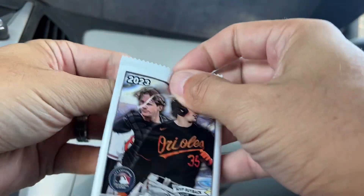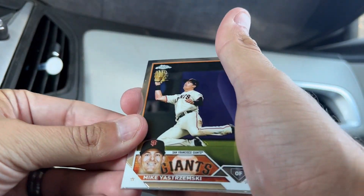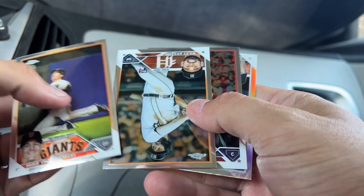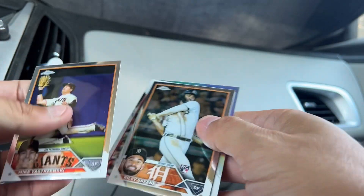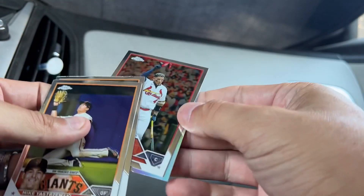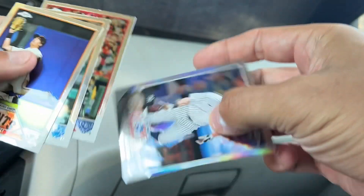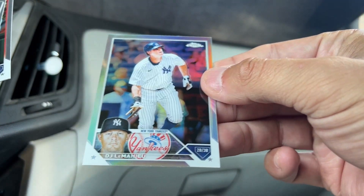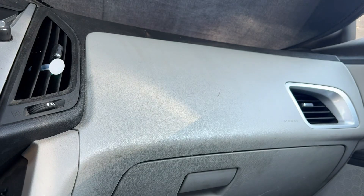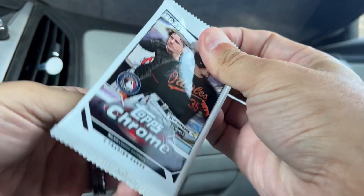The hobby boxes of this have been fun. My previous break was with four hobby boxes and it was amazing - check that out if you haven't yet, we pulled some fire in that. Looking to do the same with the upcoming break. There's Riley Green's rookie card, and we do have a Cardinal - three packs, three Cardinals. There's Yadi, tipping the cap. DJ LeMahieu refractor. So we're getting some hits, some parallels. Now all we need is something numbered, some type of autograph. Hopefully a big rookie auto would be nice.